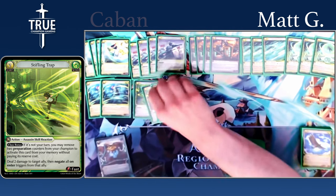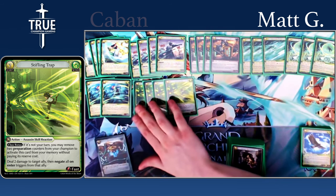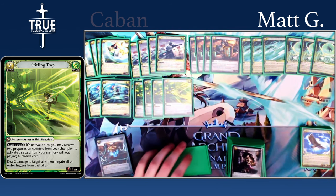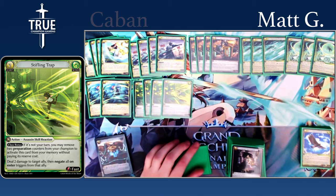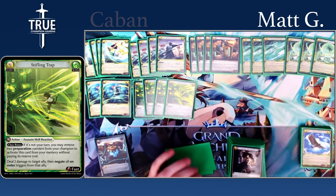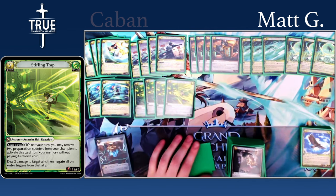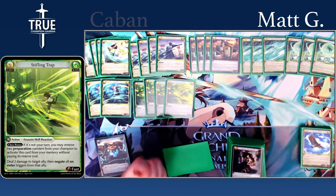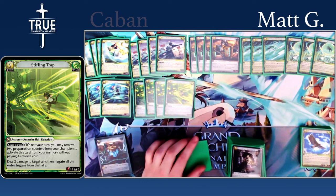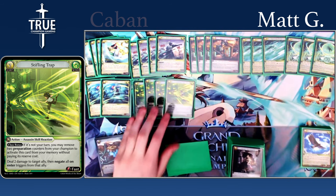And for our last combat trick, we have Stifling Trap. There are a lot of great targets for this in the meta right now. Being able to deny a Dungeon Guide level up or something like a Storm Slime from hitting you for a bunch of damage can be really strong. You can also use it in the mirror on stuff like Andronica, or just to deal two damage in an ally matchup. It can clear fairies — it's just a really versatile card.